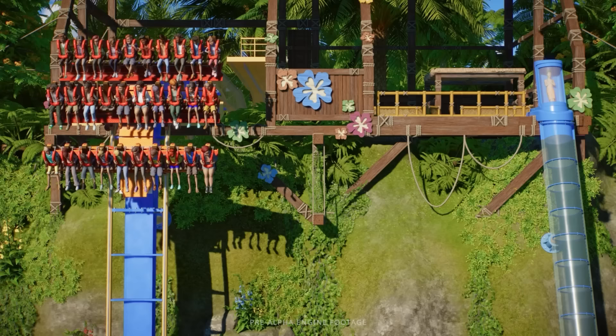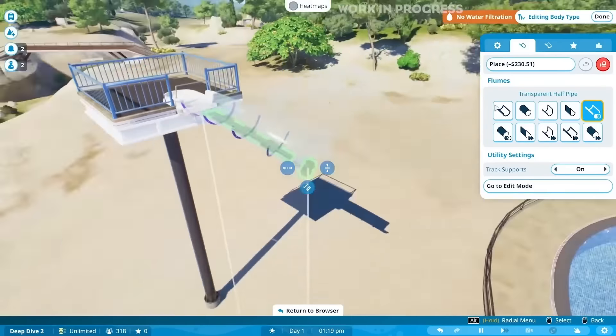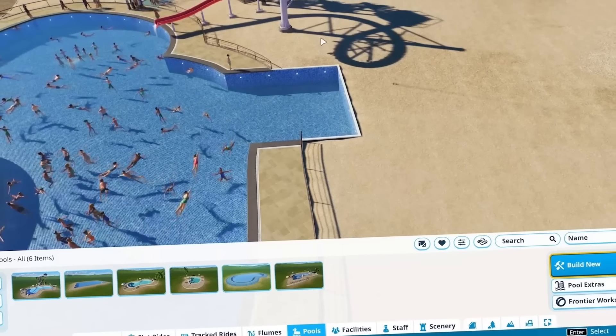Planet Coaster 2 is coming out this fall, and we are getting ever so close to its release now. Frontier were doing a live stream today — a deep dive into Planet Coaster 2 — and they covered a lot of aspects of the game we've been waiting to see. They were also telling us about things we're going to see in the future that we've been waiting for confirmation on for ages. I'm talking about switch tracks and drop tracks, but we'll get onto that later. We're going to go through this entire deep dive — I'm literally sat down for it, I'm usually stood up, and that's when you know it's serious.